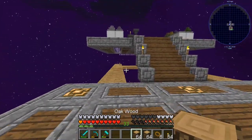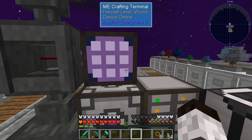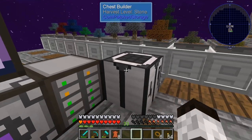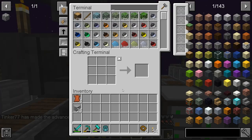Putting that in there and we're making the leather — I need that for the backpack. Okay, build it, and there it is — we have that, excellent! Don't need all that, we can put that back.